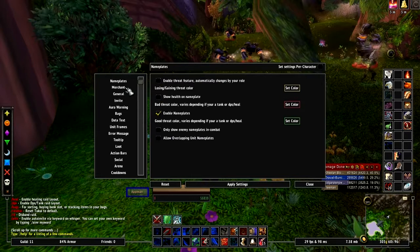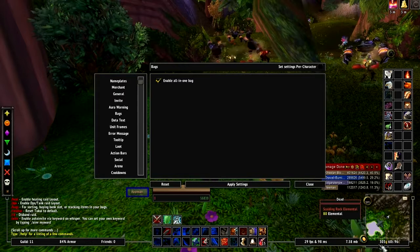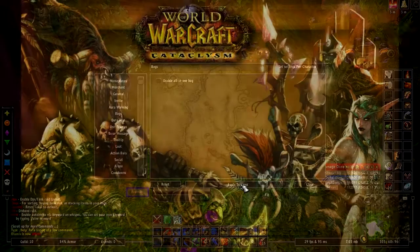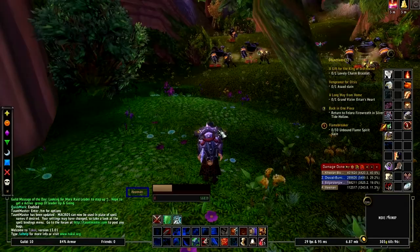You can type slash TuckUI to open the menu, and if there are things about it you don't want or do want, it's easy to change. Like the BagNon — or the way they call it, all-in-one bag — I don't want it, so I uncheck enable, hit apply settings. It's pretty easy, doesn't get much easier than that. It's just on or off.